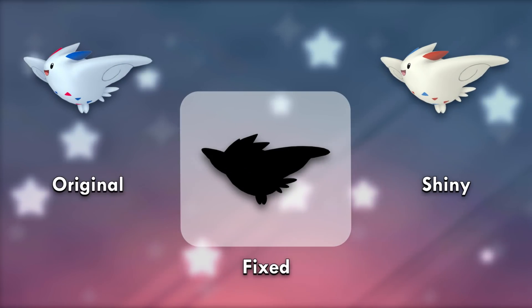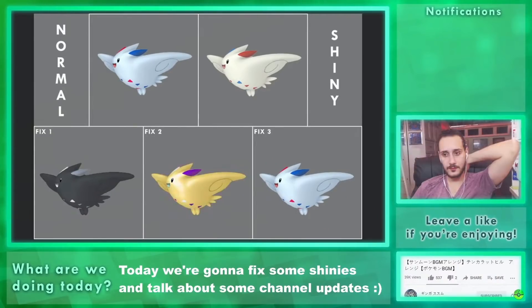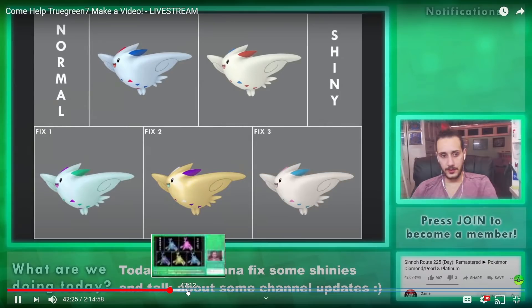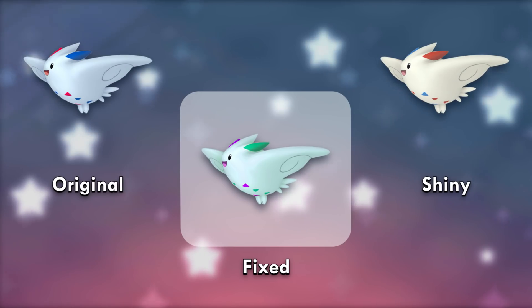Togekiss's shiny is extremely underwhelming — it's just the colors flipped with cream instead of white. You wouldn't be able to notice the difference, and creating a believable shiny was really hard. Chat wanted black, but not only was that hard to do, it made no sense. I made a golden version before changing the first one into a nice green and purple version, and then the final version was simply the original but with pastel tones — very soothing. The green and purple won by 50%, which I'm glad about because it's the best looking one.